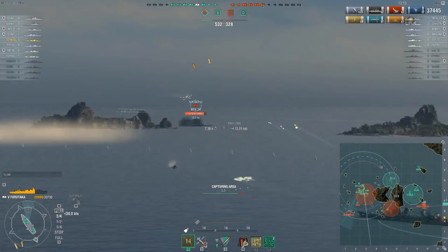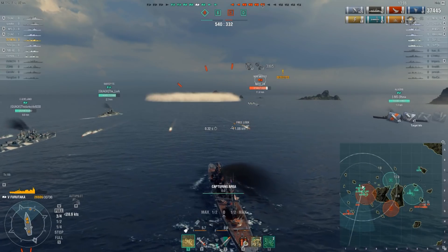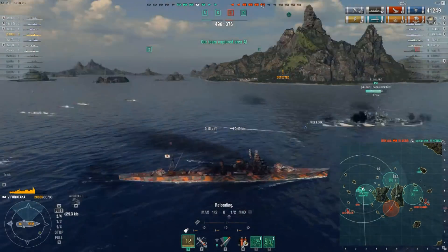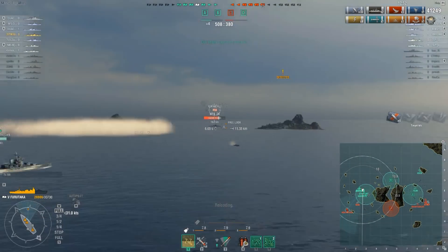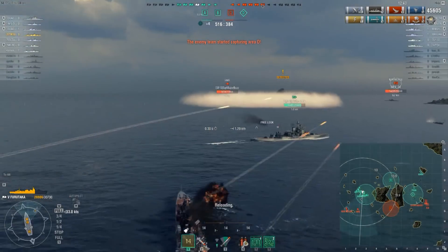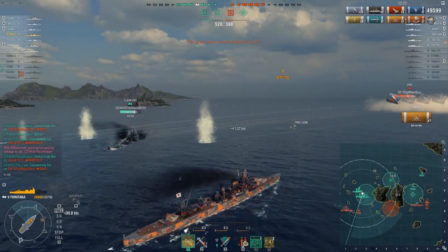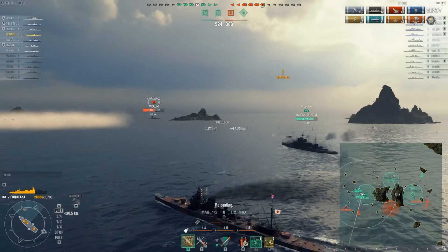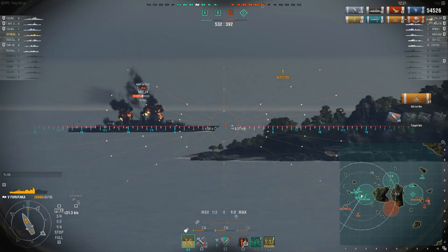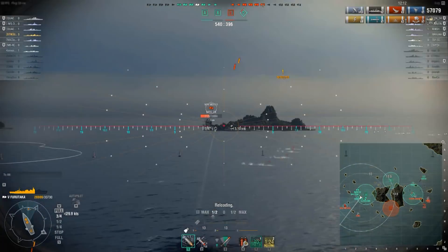We jump into the cap area and dodge some incoming torpedoes. We're shooting at the New Mexico, trying to make use of that massive fire chance, while wiggling and waggling to make myself as small a target as possible. We score 4,400 HE damage — pretty much straight penetrations — to the New Mexico. A Sims pops up, shooting at the Cleveland; we start a fire for 3,800 damage. Cleveland weathers that salvo pretty well, and we continue engaging the New Mexico while heading toward the destroyer's smoke.